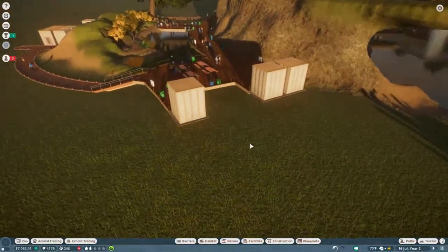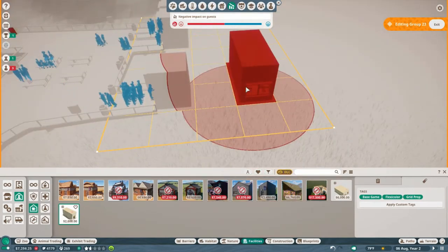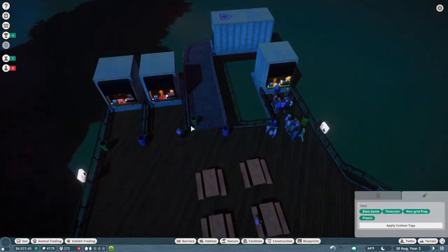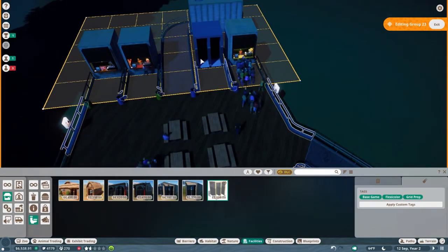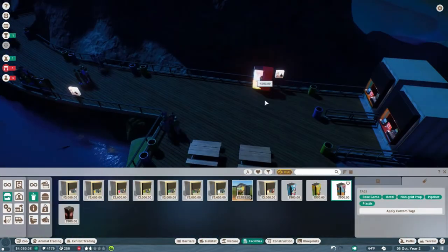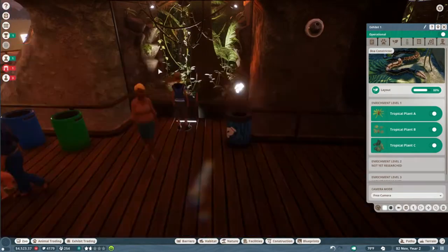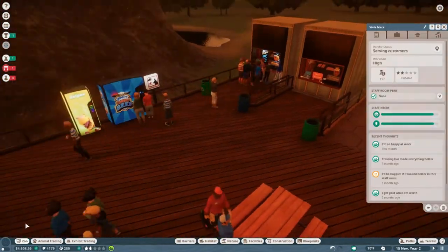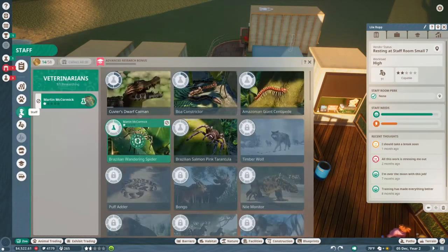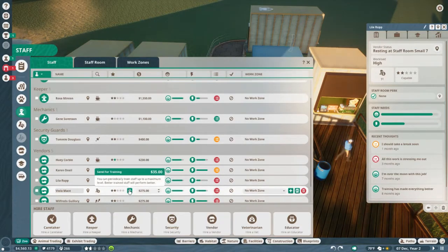I'm going to go ahead and put down another resting area for our employees. Not only does it serve the function of having extra space for our employees, but it also alleviates the time it takes for our vendors to get to a resting spot so they can come back to work sooner, so our customers aren't looking for something to drink so often. I also experimented with vending machines — I've used them in the past and they're really good, but customers don't get condiments and whatnot. I put them down temporarily because our vendors were on break, but then I took them out.